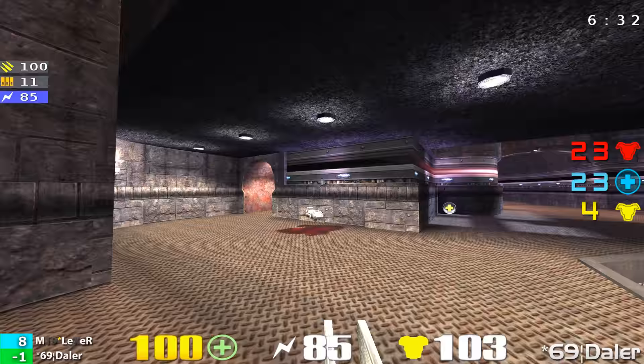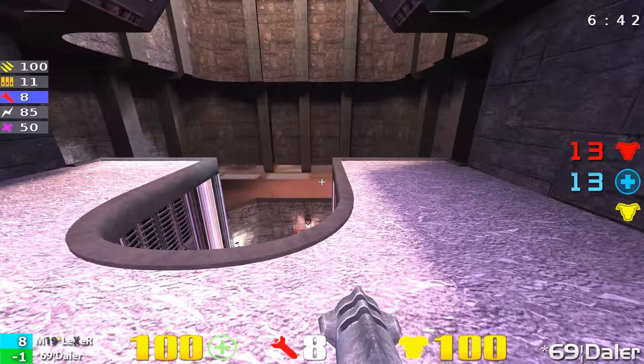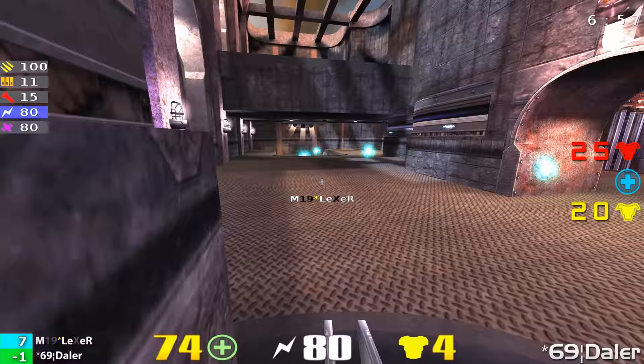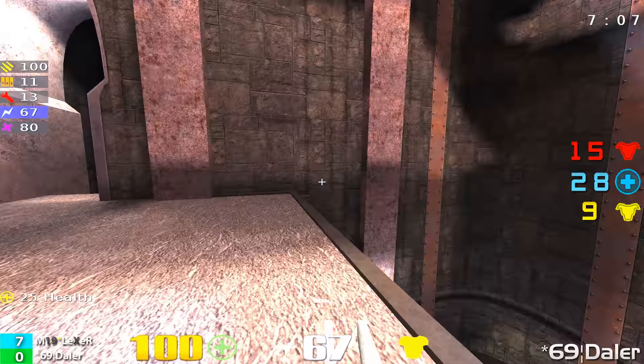Lexer pretty much has full control of this map. Just firing rails left and right and hitting him with just about every single one, it seems like. Looking at his stats right now, Lexer is shooting a 40% railgun — very impressive on this map, especially with the shots he's been taking. Now Lexer blows himself up. Daylor going at him — he must have picked up some armor. He said, I'm going to go after this guy. Got some close-range rocket shots. Lexer ended up blowing himself up, losing a point. It's now 7 to negative 1.